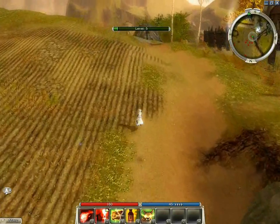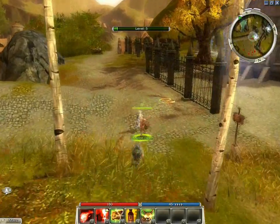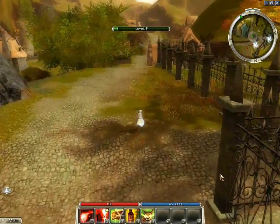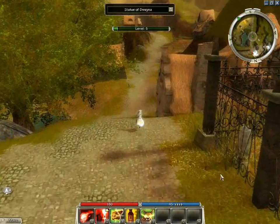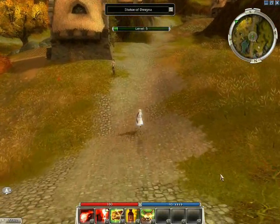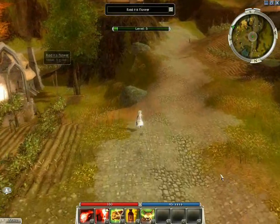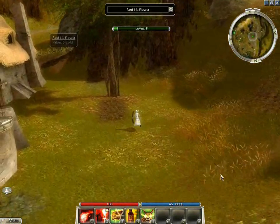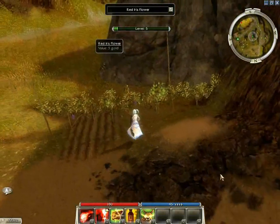I ignore the wolves and allow the abbey guard to deal with them. The third flower is south of the abbey. I start searching for the flower at this point.